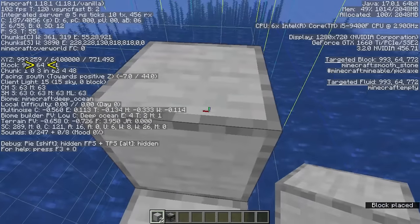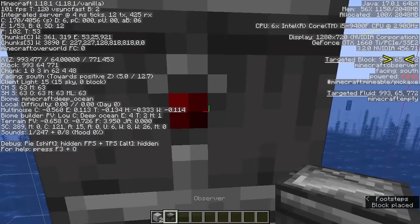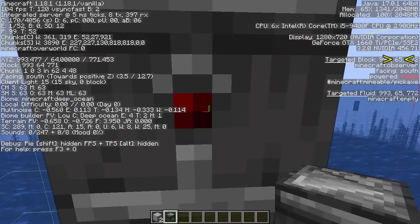I'll still refer to the y coordinates using the normal coordinate system, so my feet are at y level 64 in this example. I'll often need to refer to the y level of certain blocks. The targeted block information on the right side of the screen shows you this information for the block that you're looking at.